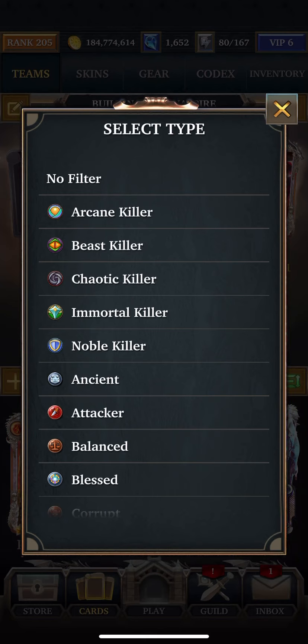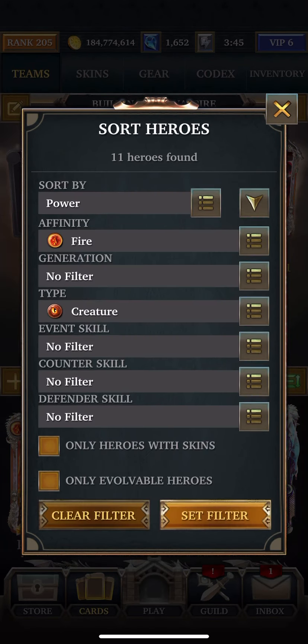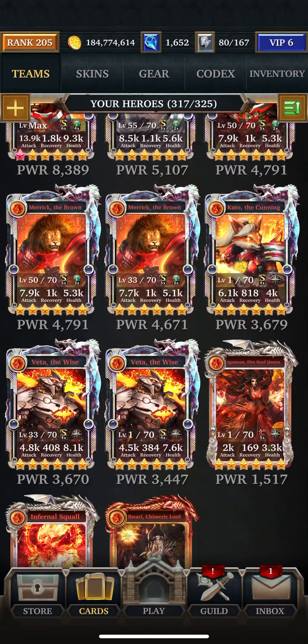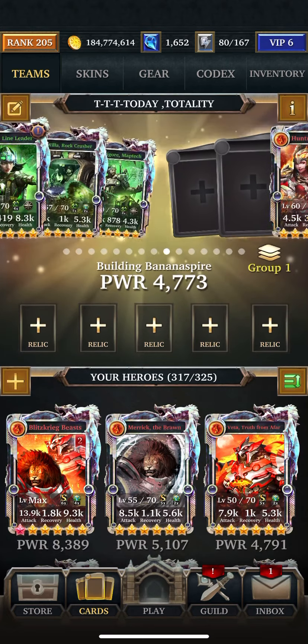And last but not least is Creature, and this is the deck I'm going to use. This is one of my favorite decks — it hits hard. It's a 4-turn cooldown, but when it does its battle skills, it's pretty powerful.